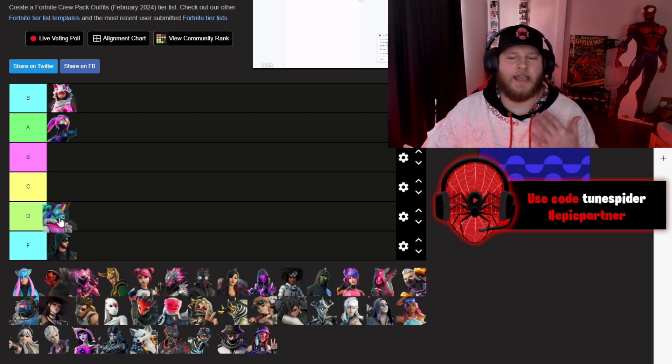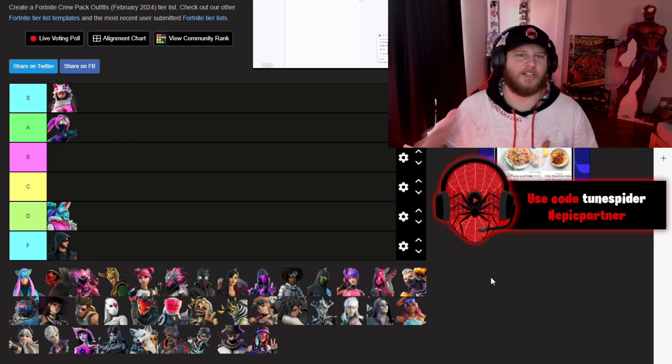Lambro is going in D. Usually I like the Llama skins, but this just wasn't for me.